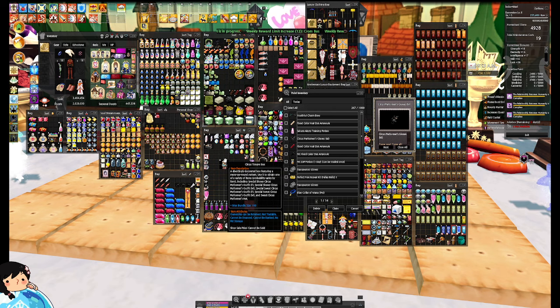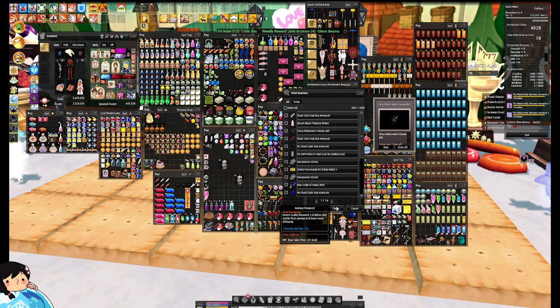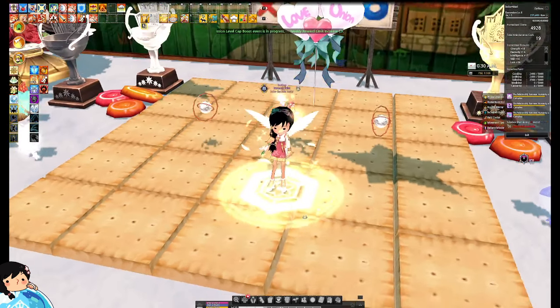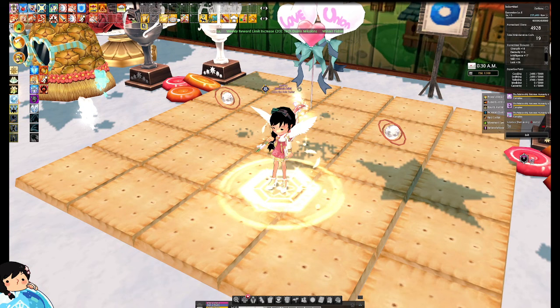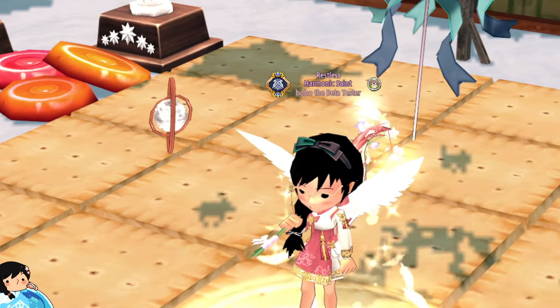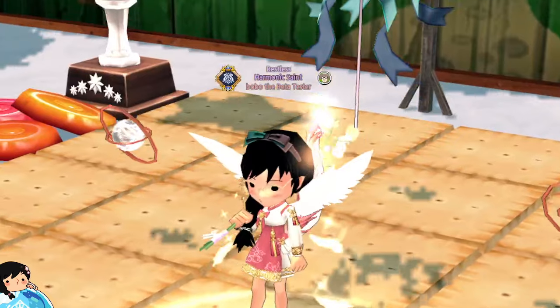Youthful Charm Bow? I wanna take a look at this. It's kind of small. Oh, it's a hat! For some reason I thought it was an actual bow — like a hand bow. No, it's a bow for my hair! I love it, it's so cute! Can we get a zoom in on that? Let's zoom in so you guys can take a better look. Look — it's so cute! Split colors! I like it — I'm actually gonna probably wear this one.